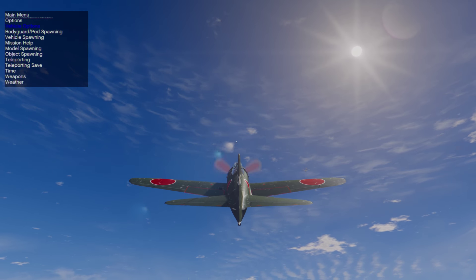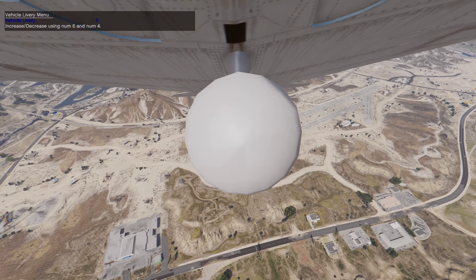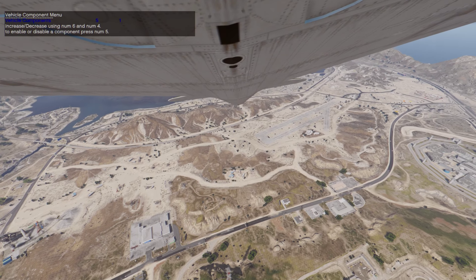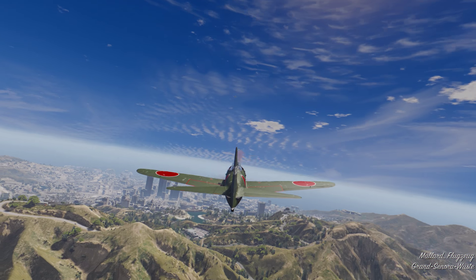You can also disable the drop tank right here, so you have a sleeker looking aircraft, more suitable for dogfights and stuff like that.